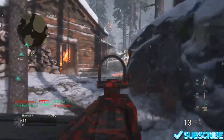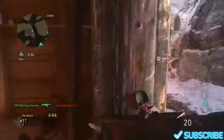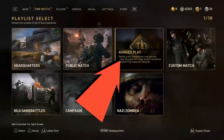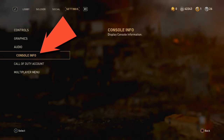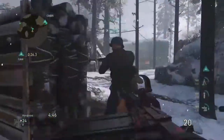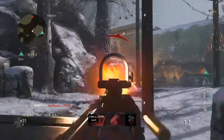Let's get to the tutorial. First thing you want to do is find a host — this person is going to be doing the whole glitch. Everyone else just has to accept an invite afterward and it will work. Whoever you choose to host has to go into ranked play, then go over to settings. Once you're in settings, scroll down to Console Info and select that. You must stay on that screen — if you get out of it, it won't work.